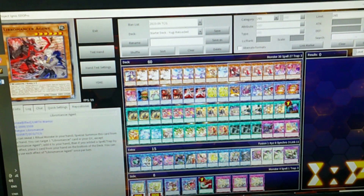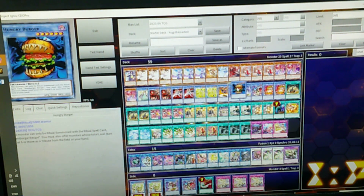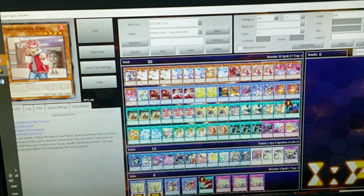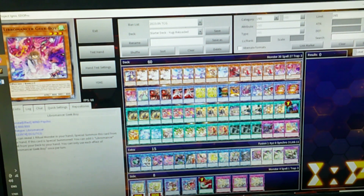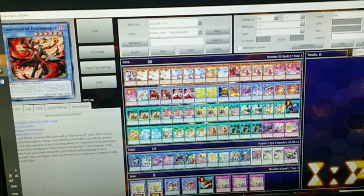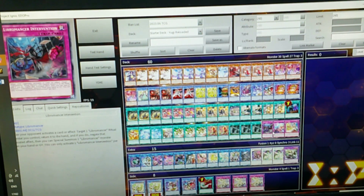Now we're going to the Limba Monsters. Basically, all the Limba Monsters say: if they've been special summoned, you can set a Limba Monster. This one can set monsters, this one can set spells, this one negates, and this one sets a trap from your deck. Because of the new Limba Monsters spell — Limba Monsters Orange and Story — you can set one of your traps from your deck or your field spell. So whatever piece you're missing, you can set it, which is really handy for this deck.